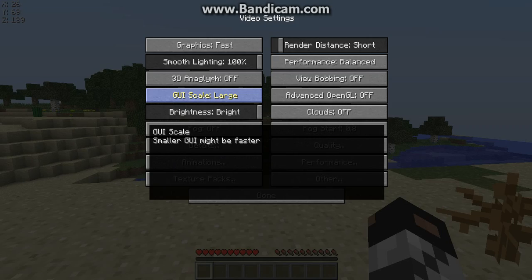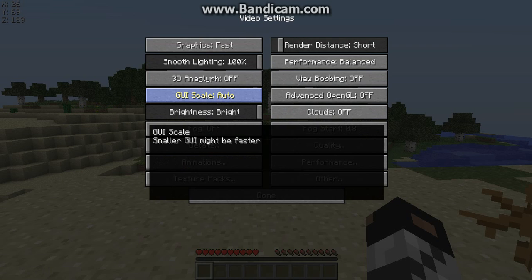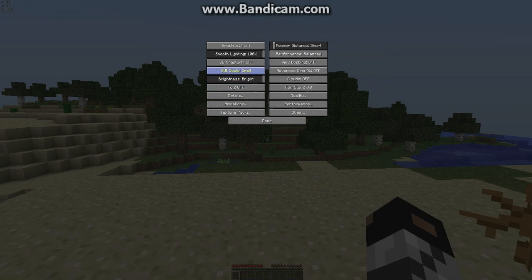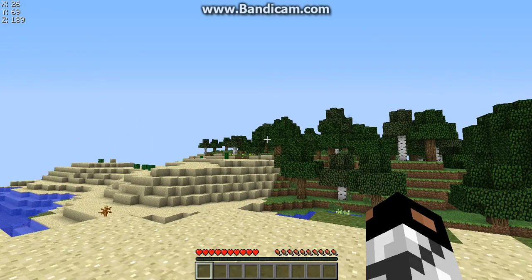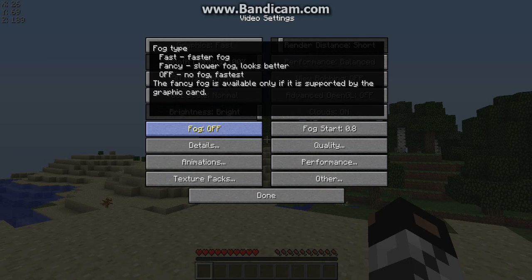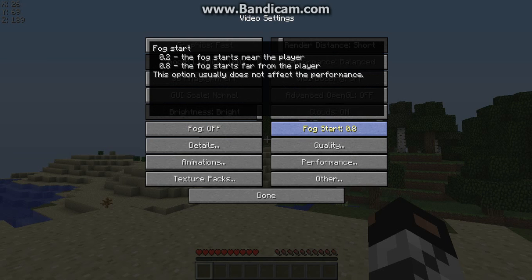You can put it to high or large — really no difference. I'll just put it to normal. Clouds: on, faster, or off — no difference for me. And then the fog — no fog is fastest, so I just put it off. And then the fog start — this doesn't really change your Minecraft, I just put it to 8.